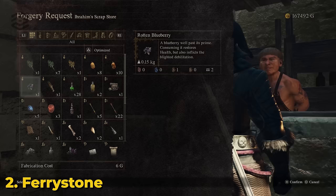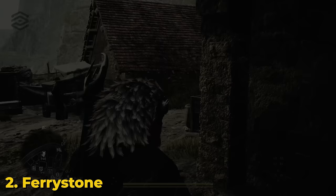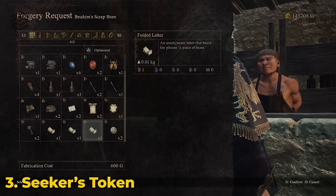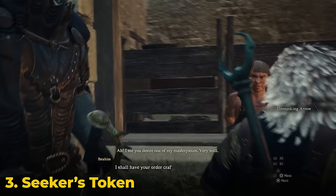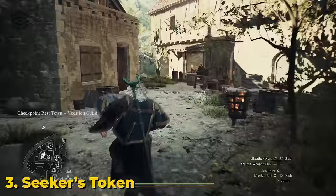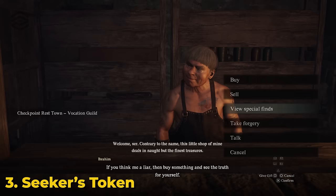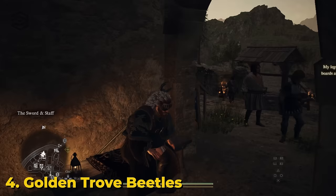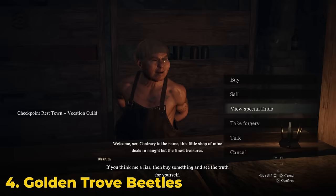I then tried fairy stones — obviously fast travel is important, maybe these would work — but as mentioned, it makes a fairy stone with an eye that doesn't work. Next I tried a seeker's token. These are hard to find and getting 220 is quite the task, so if I could reproduce them it'd be much easier. Unfortunately it gives you a 'cedars token' which cannot be turned in at the guild. I also tried golden trove beetles for unlimited carry weight — unfortunately these give you a 'golden stove beetle.' Not useful.